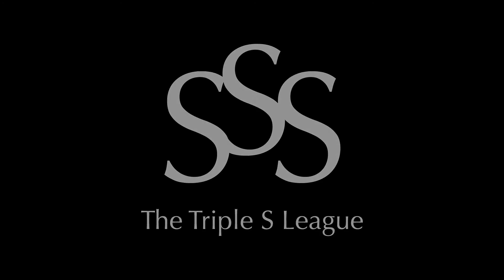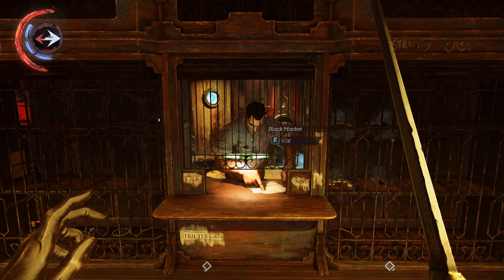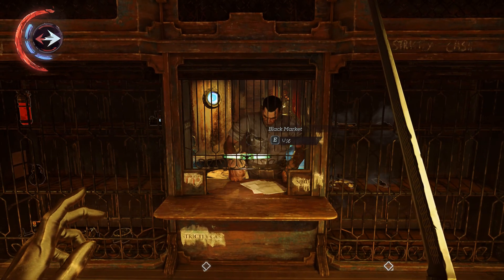Hey everyone, this is Ash for the SSS League with a guide to robbing the black market shop in the mission to follow the ink of death of the Outsider.